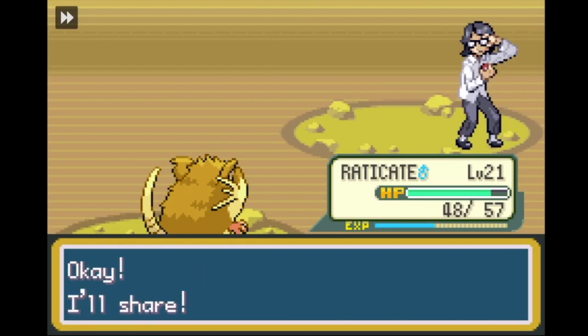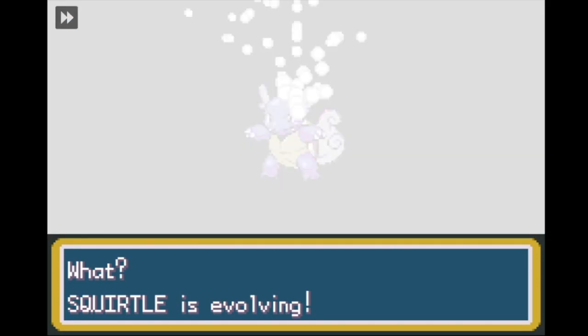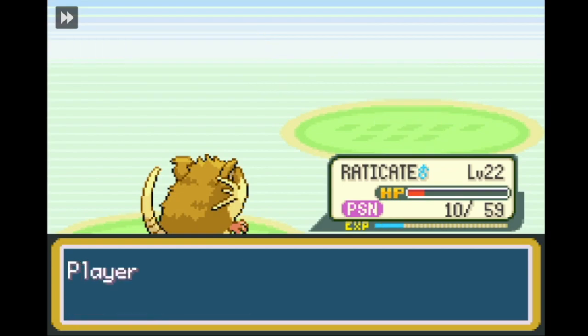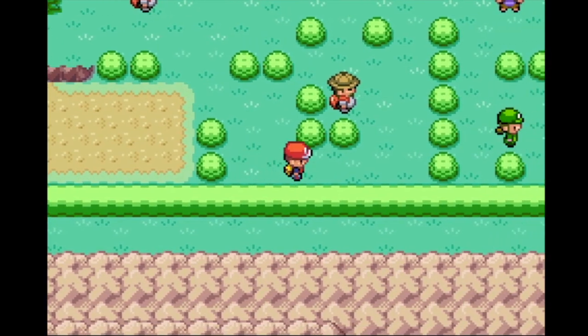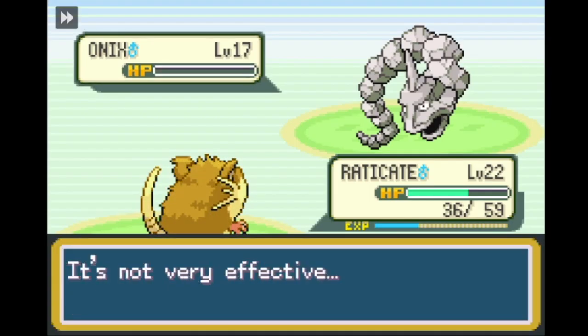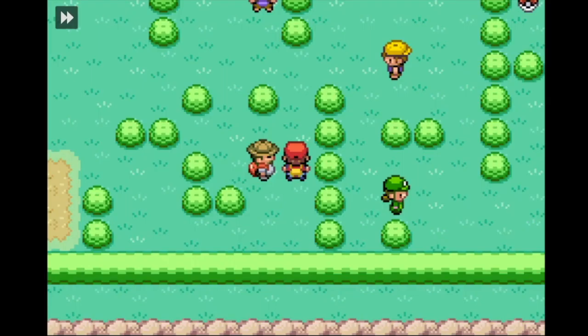The fossil I take at Mt. Moon doesn't matter at all because neither of them learn Tackle, but I take the Helix Fossil anyway. Squirtle evolves into Wartortle and we emerge out the other end in Cerulean City to battle Blue again. We barely scrape past him this time. As I head up north to Bill's house, I opt for the hiker with the single Onix and not the one with the Machop and Geodude. Hikers are the bane of my existence for a trainer that can only use Tackle.